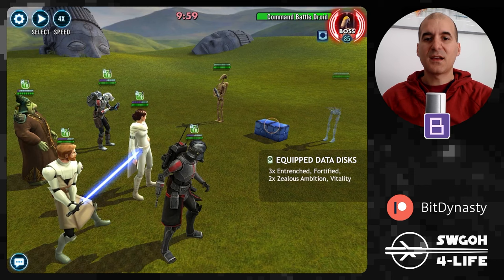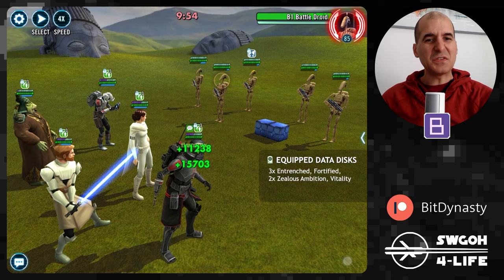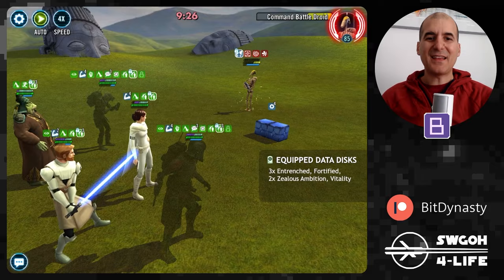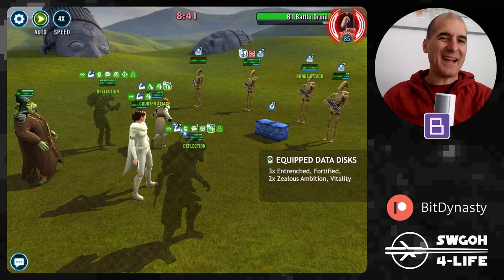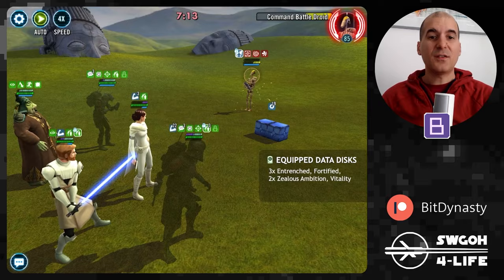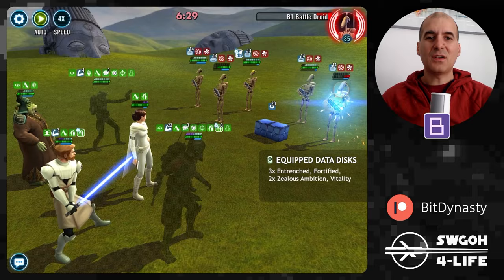I'm going in with Padme, Echo, and Tech — they're all support units so they should do nice damage with the Zealous Ambition data disk. Boss Nass is just there to stay alive, though I was surprised how tanky he is for a five-star Gear 11 unit. I put it on full auto and let the AI handle it. As you can see there are no issues taking these guys down, but the more you defeat them, the tankier they get, so it starts slowing down eventually.